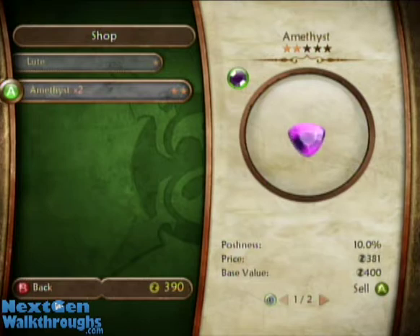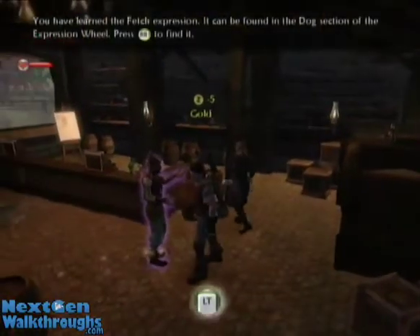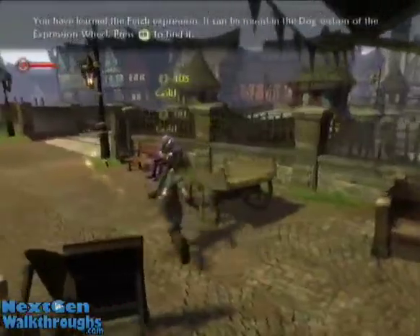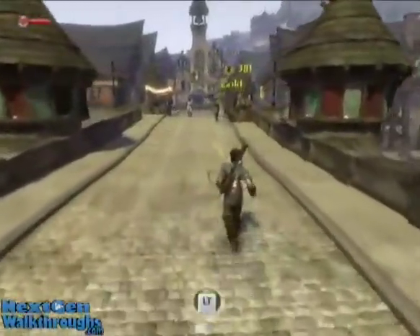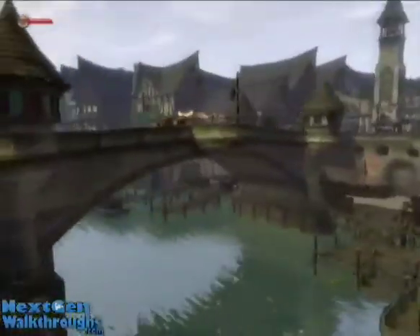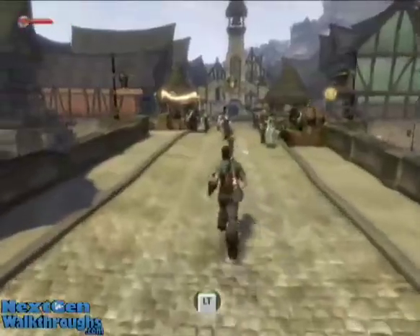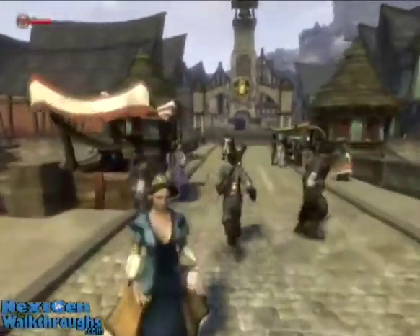I'm going to sell these two amethysts. This is the Bower Bridge — there's usually a few stalls set up when you fancy some shopping.